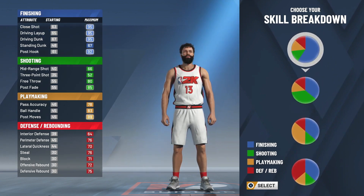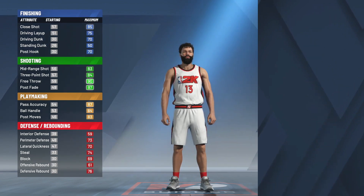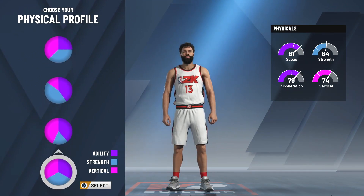Yeah, playmaking sharp — not playmaking slasher. Oh my gosh, playmaking sharp, there we go. The usual thing we do for like the Curry builds and all that with the shooting guard — you'll be getting a little more shooting badges. Actually, this isn't 2K19, so maybe it doesn't work like that in 2K20.